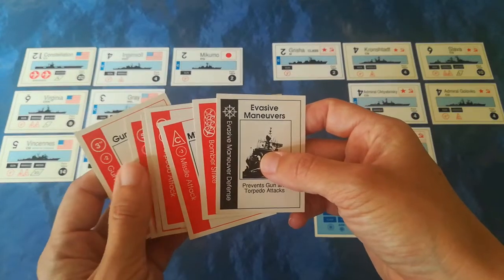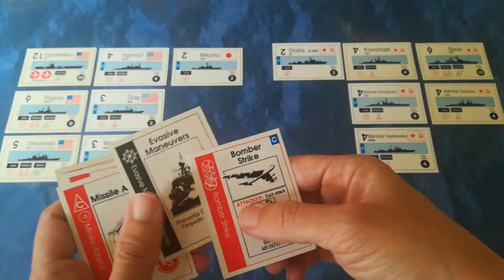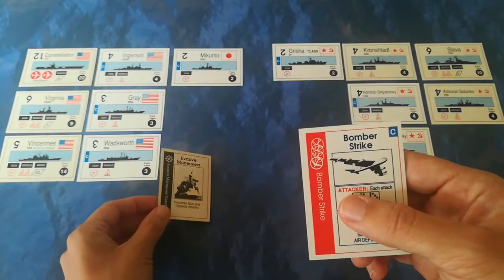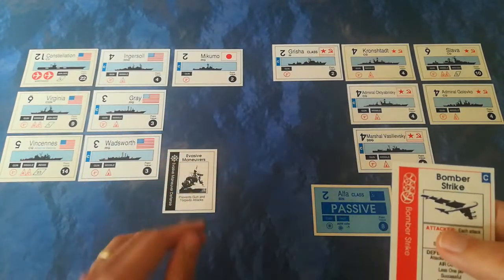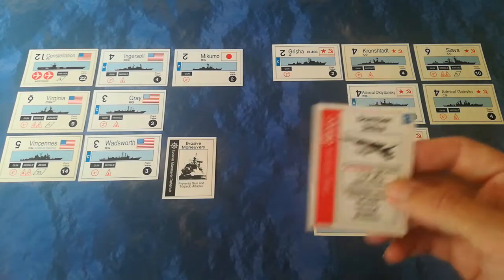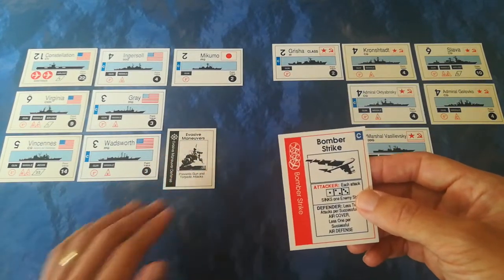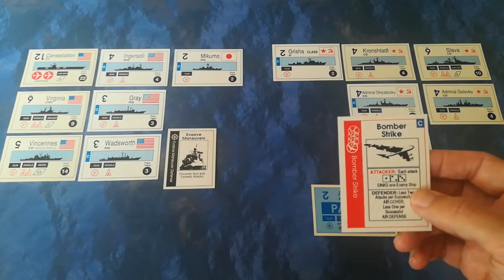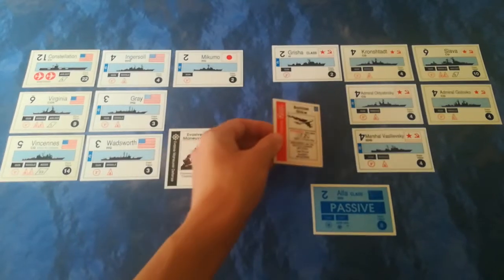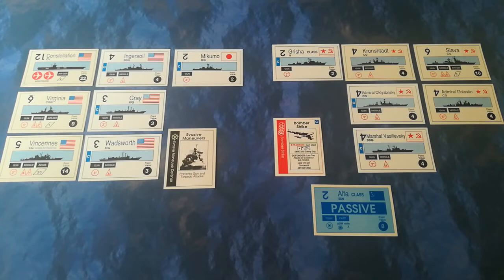A good compromise for the US would probably be to put two of their three points into a bomber strike and place that face down. I'm going to leave it face up because in an ordinary game you'd put it face down so it constitutes a nasty surprise for the Soviet player when they launch their attacks. We'll say they don't know, and I'll put it there as a reminder that the US fleet is steering an evasive pattern while they wait for their bomber strike to have some effect. The bombers are going to go in - they'll commit their two remaining points to buy two bomber strikes.